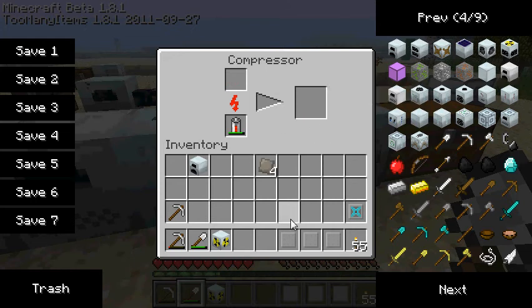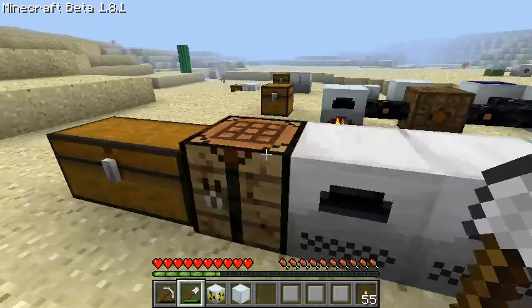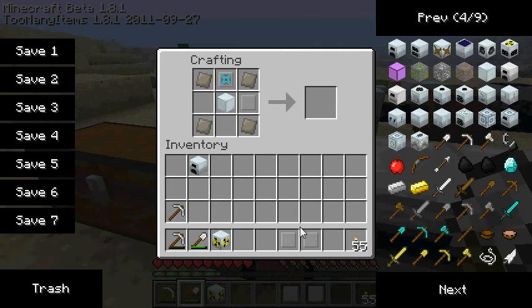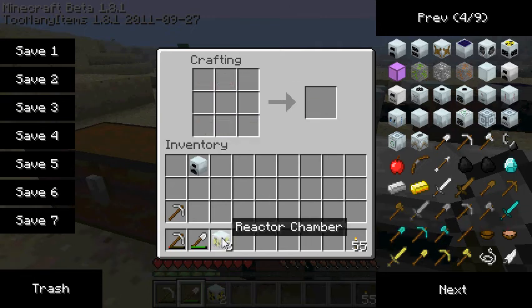You basically just want to make two reactor chambers. You can make more of these later on if you want — it'll actually expand the size of your reactor. So now you have these; these are the main harder-to-get parts.